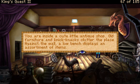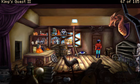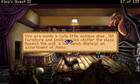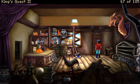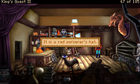You are inside a cute little antique shop. Old furniture and knick-knacks clutter the place. Against the wall, a low bench displays an assortment of items. Apparently this interesting-looking item is a Model DX cartridge retrieval unit — quite a useful little device in another time and place. That, of course, is the cartridge retrieval unit from Space Quest 1. Right at the very beginning of Space Quest 1, just walk left, and you're in a cartridge archive where this bot retrieves the cartridges from the archives for you.